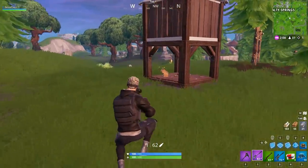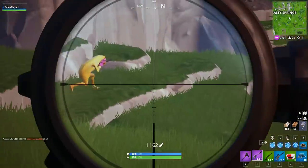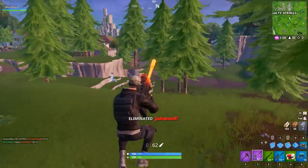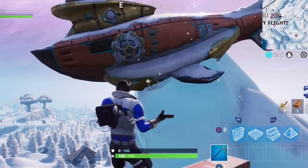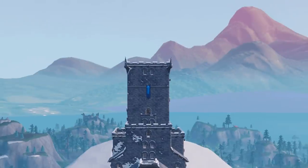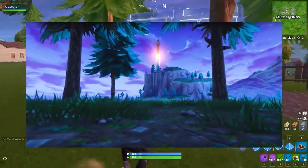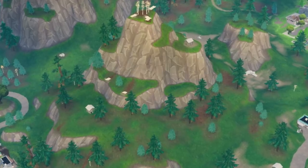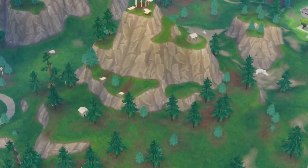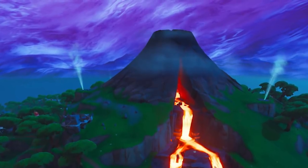Our second challenge is going to be visit the five highest elevations on the map. These locations are all marked by specific signs specifying the elevation at each one. The first location is right on top of the submarine in the Iceberg Biome, just west of Frosty Flights. The next is right on top of the castle at Polar Peak. The third is on top of the mountain outside of Snobby Shores, where the Villain Lair and Rocket Launch were located. The fourth is on top of Stunt Mountain, just south of Pleasant Park. And the fifth is located at the very top peak of the volcano.